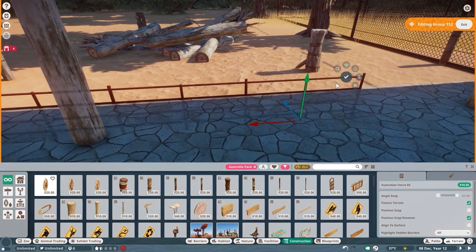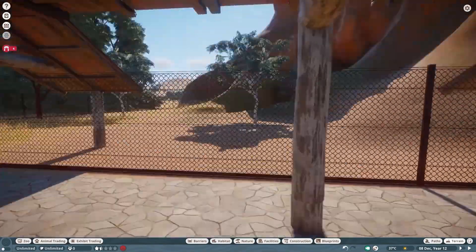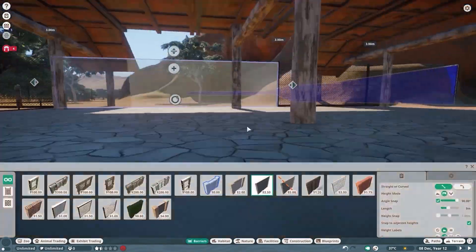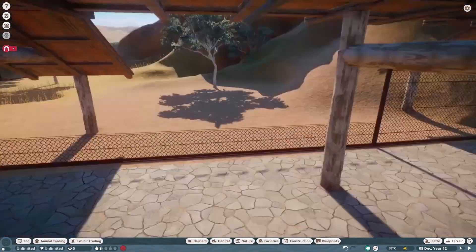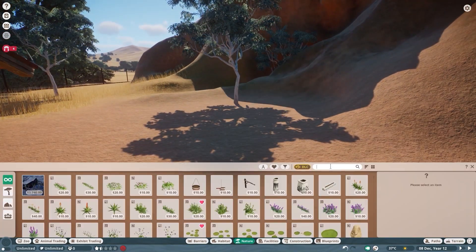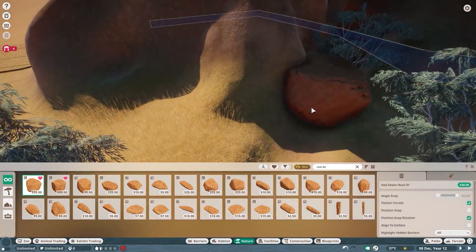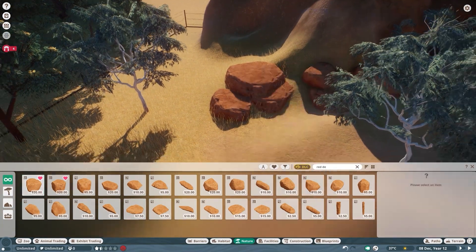A little bit of fence work over there — doing what I like to do, which is make things look distraught and dishevelled. That's kind of my vibe. Someone suggested in a previous video that I should do an apocalyptic-themed park and it's very tempting — use any animal we want and just build different habitats themed after an apocalypse. I think I could do that really well.